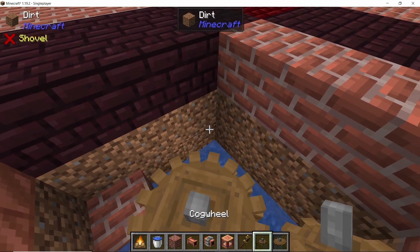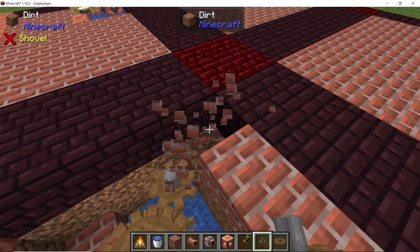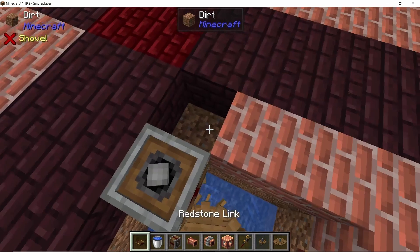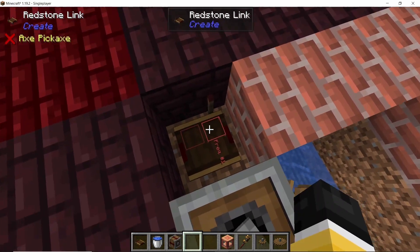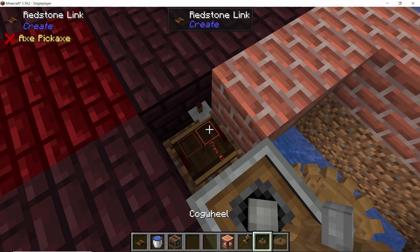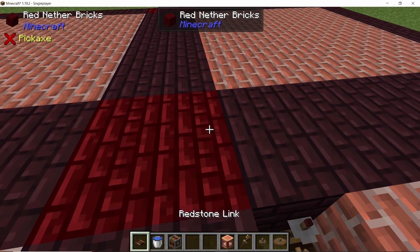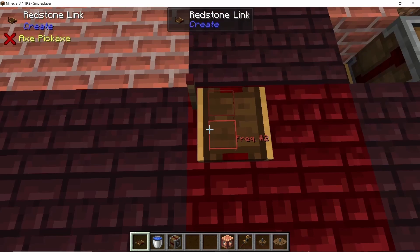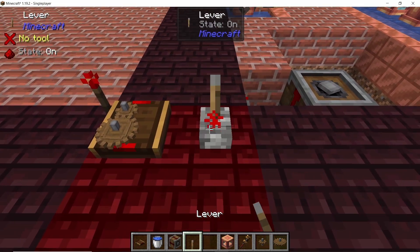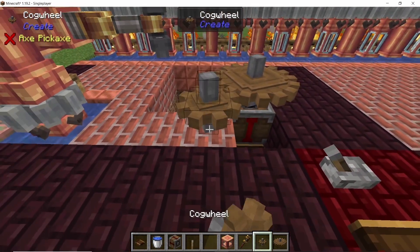That 320 SU is at 20 rpm — we need to bump this up to 80 rpm, so we multiply speed using cog wheels. The small cog wheel is now running at 40 rpm. Place a clutch in order to turn this entire setup on and off. Set down a redstone link and shift right-click with an empty hand to put it in receiving mode. Set frequency 1 to small cog wheel and frequency 2 to large cog wheel. Place another redstone link in transmitting mode — flicking the lever will disengage the clutch and turn the shaft off.